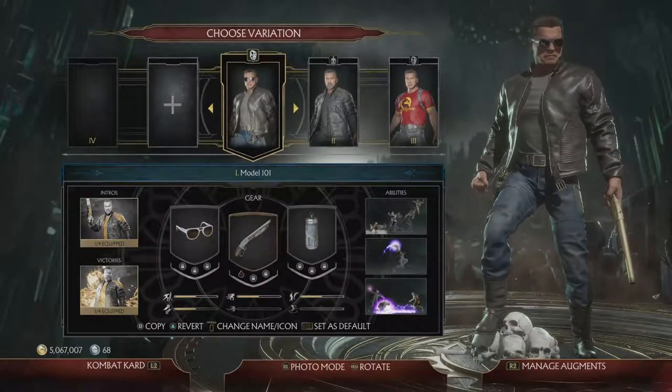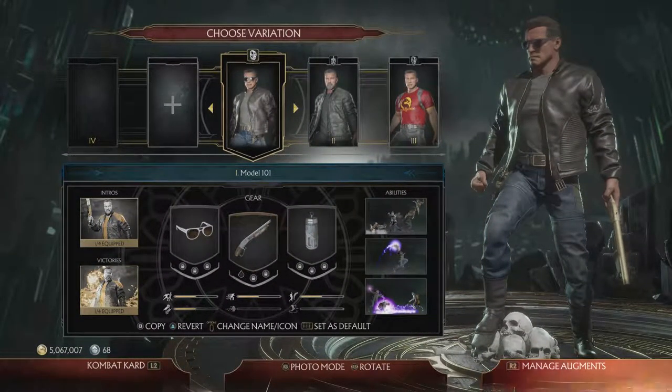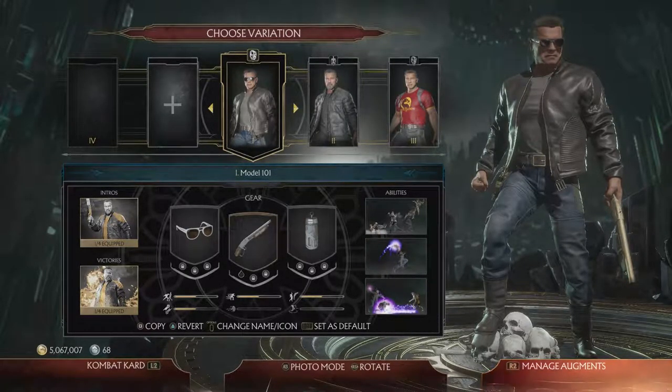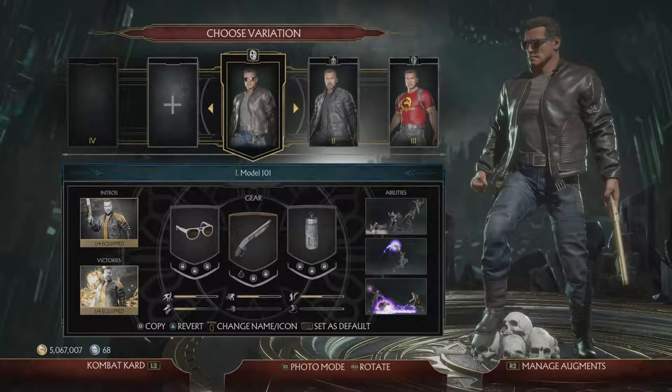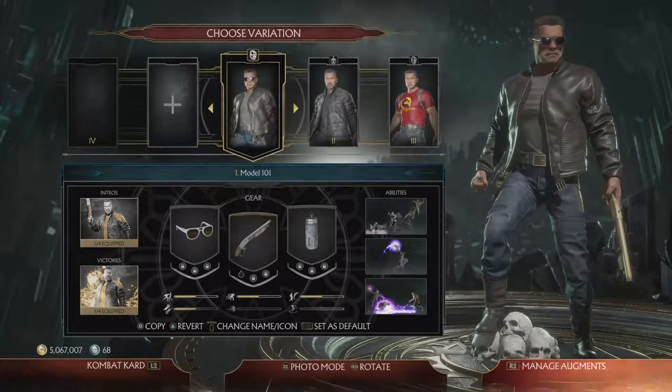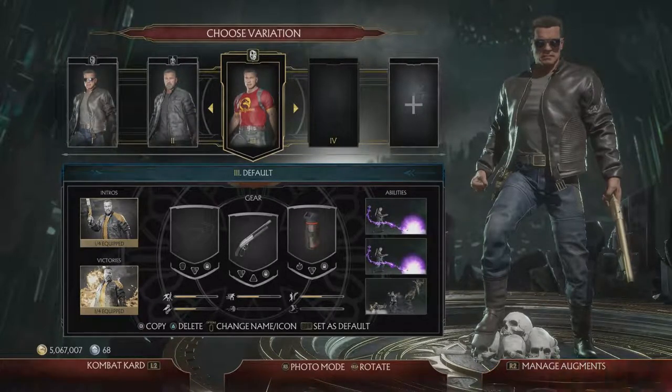Alright, so we're back with the gear sets for Terminator, one of my main characters. I tried to get some good combos down with the new variation but I failed. At least I got some other combos that did over 43% damage and I did really good with those. I'm not gonna lie, I did pretty bad with the new variation, but it's okay.